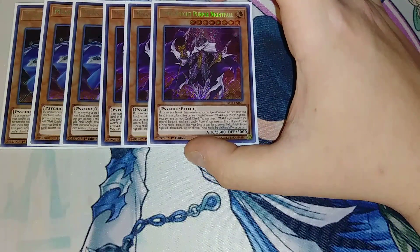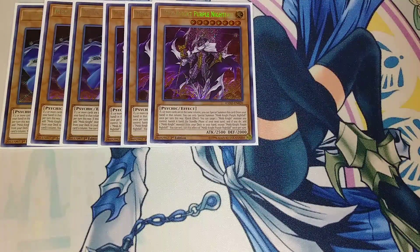Then we play 3 copies of Mech Knight Purple Nightfall. Purple Nightfall has the same shared Mech Knight special summon ability as Blue Sky. It also has a once per turn quick effect where you can target a Mech Knight monster and banish it until the next standby phase of your next turn. If you do, you get to add a Mech Knight monster from your deck to your hand, which is really cool because it evades targeting or attacks, and then you get to bring them back next turn.